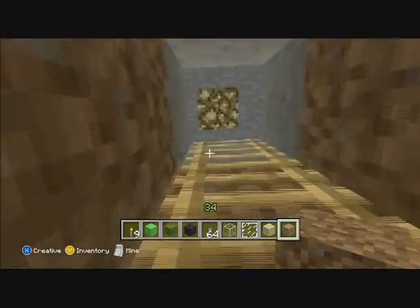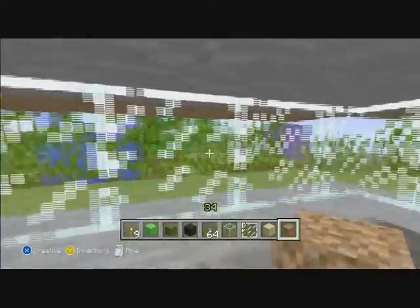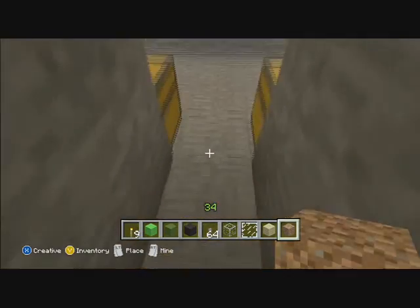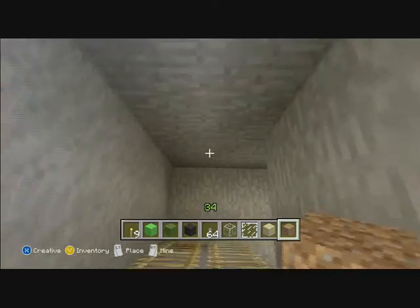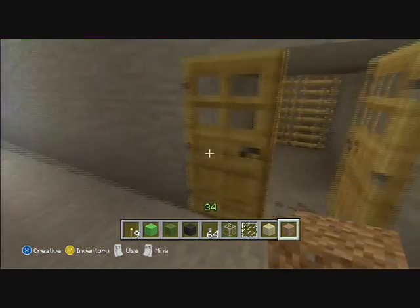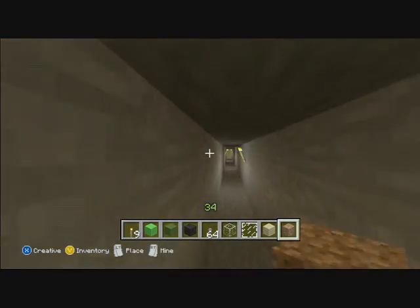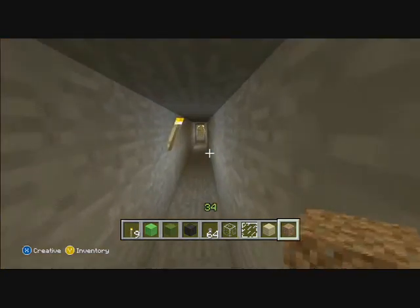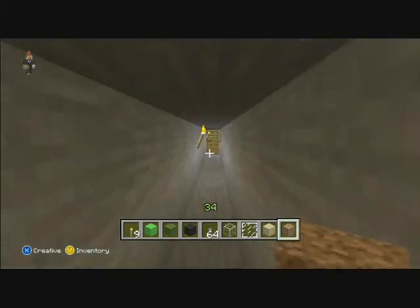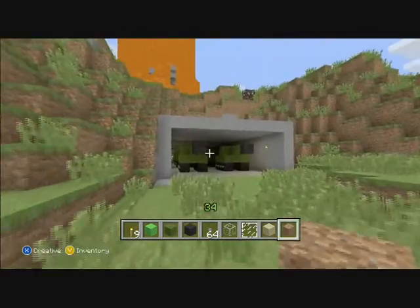If we go up, here's this little watchtower right here, and it's completely disguised. Alright, so let me show you the escape route right here. Now there are two ways — this way right here, and another one right here. I'm going to show you this one. It says exit.